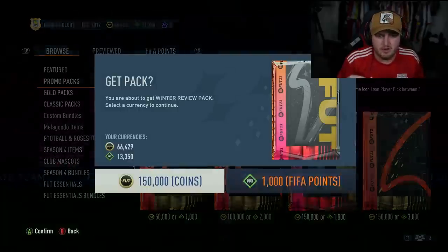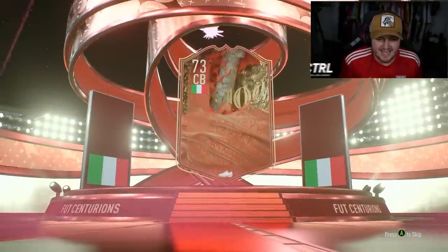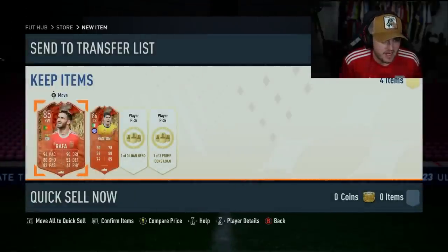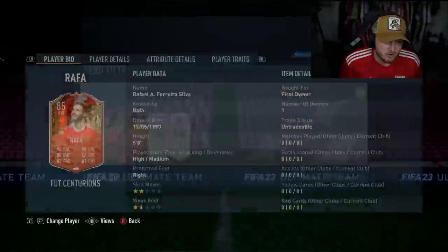We've got the Winter Review Pack now to open on the Xbox account. Not expecting anything from this because these have been utterly awful every time we've opened them. Italy centre-back, Bastoni Centurions - very average, don't really care. We get Rafa there as well. Two Centurions, both pretty rubbish.